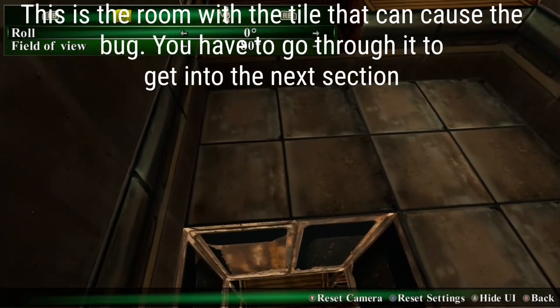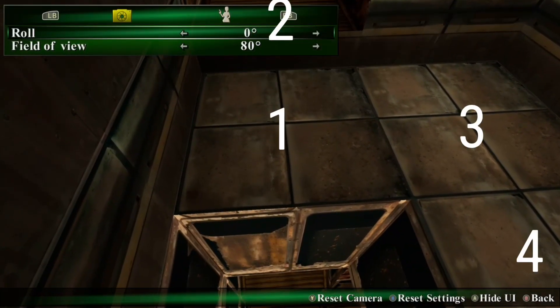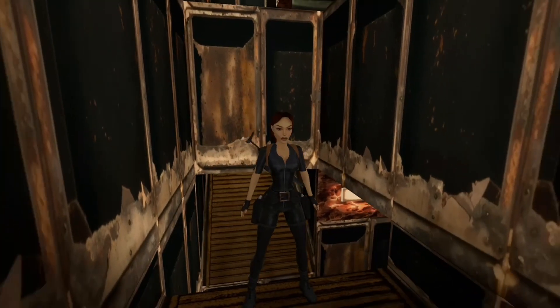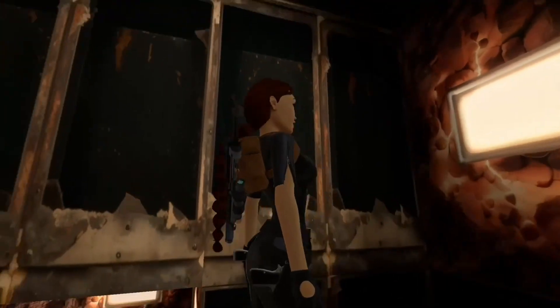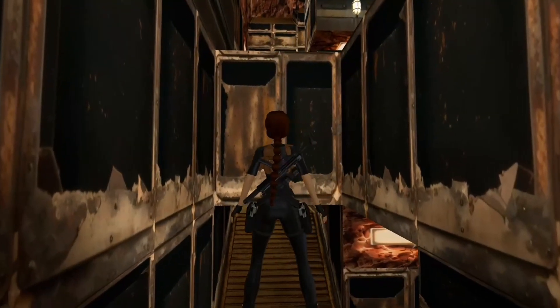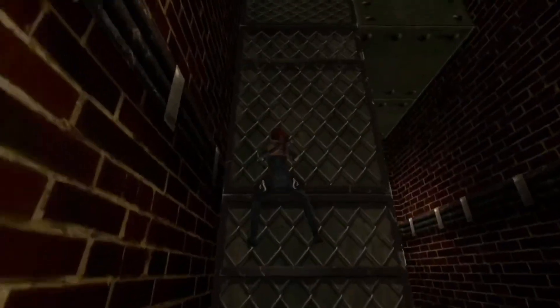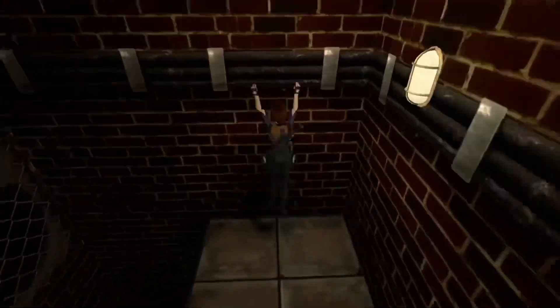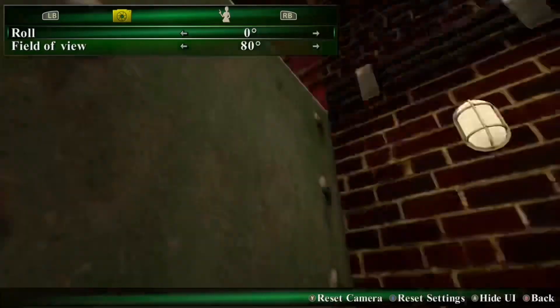So I tried again. And the third time, I stepped on every single square in that area. I climbed and hung from the ledge and climbed back up and all that. And this time, it worked. So unfortunately, I cannot tell you exactly which square it is that triggers the drill. But your best bet is to just make sure you stand on all of the squares in this area.